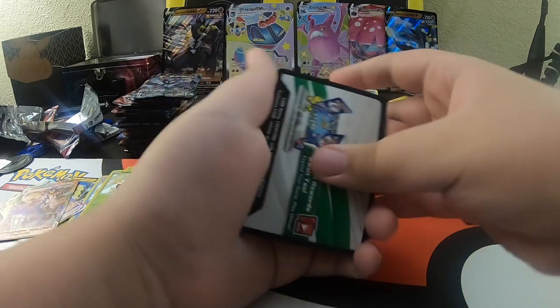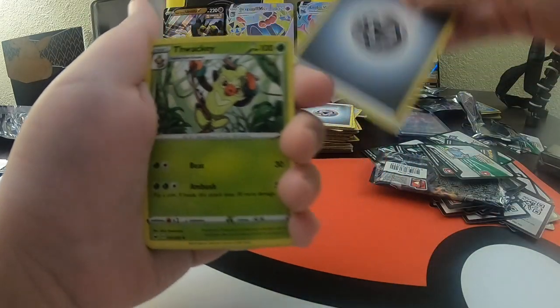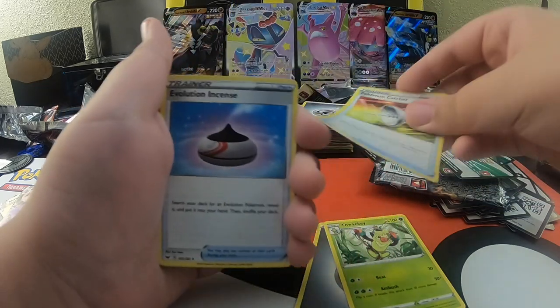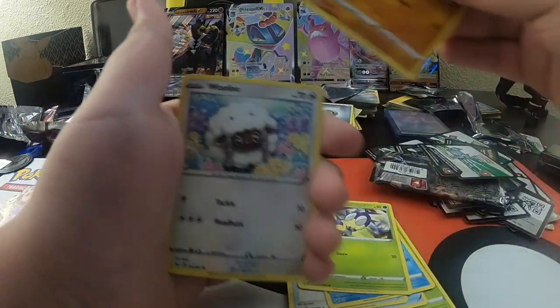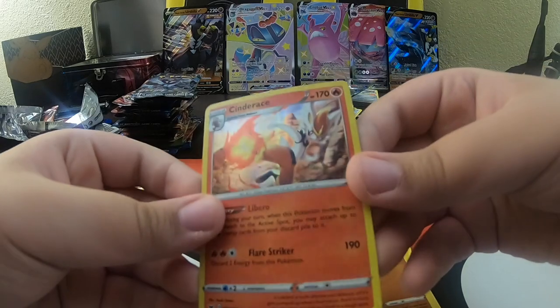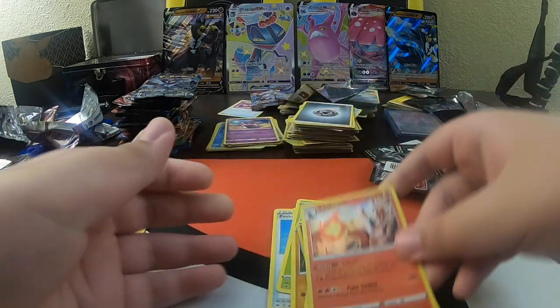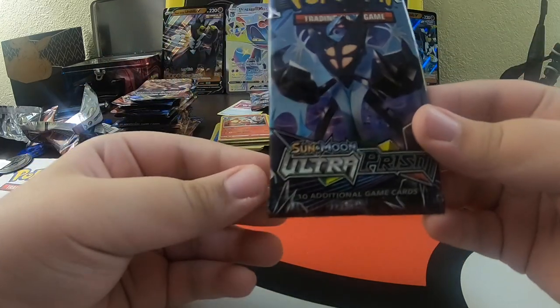We're almost done, guys. If you're sitting tight, thank you so much for still being here. Hope you guys like these pack openings. A lot of packs to open - again, I'm getting cards out of it, so it's kind of a win-win. We have a Sun and Moon Ultra Prism.